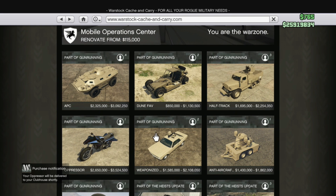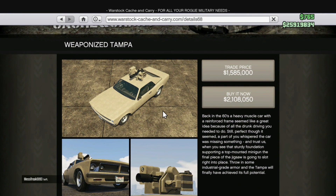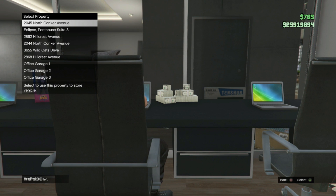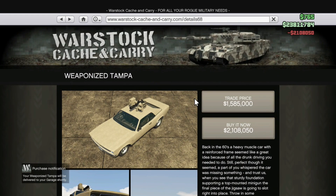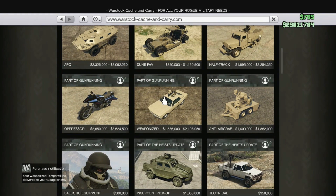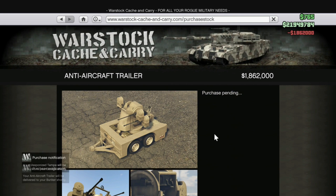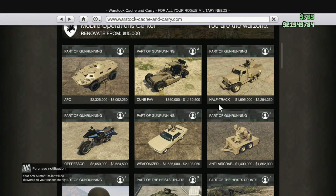I'm probably gonna try and get them all. I want to get as many as possible. No freaking way — I'm gonna put them all in Eclipse Towers. Let me do them in a row: that one... and that one.